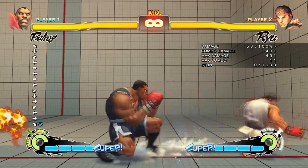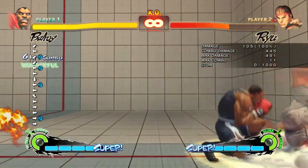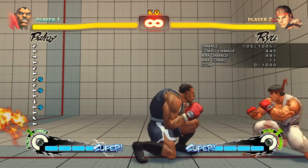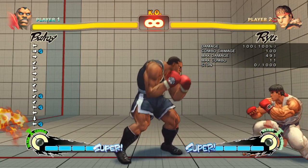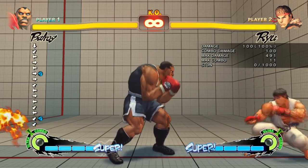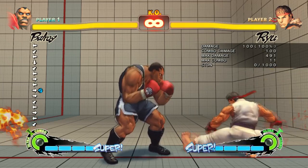Now let's say I'm further away because he goes for the max range sweep. Max range sweep into a dash punch into cancel into a super — another 445 points of damage. This one button is extremely dangerous because it has so much recovery, and that's on block. That's not even on whiff. If he whiffs it, those 28 frames of recovery is how long it takes — so you can hit him at any point in time. If you hit me, you only have 11 frames to punish. If you whiff, you have 28 frames.